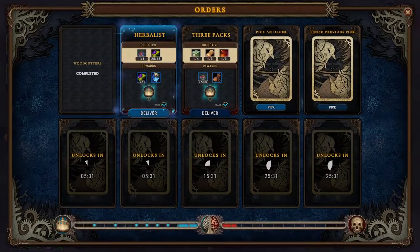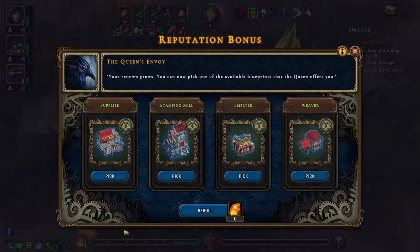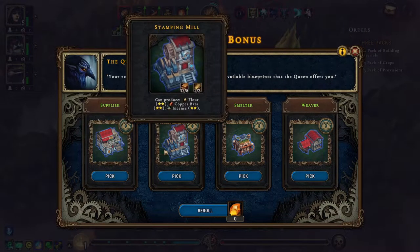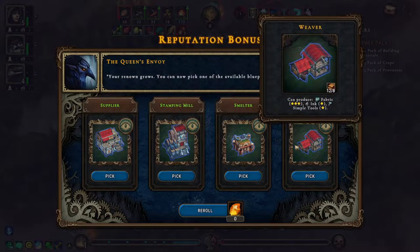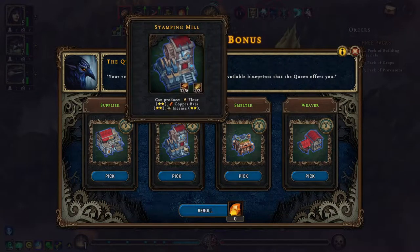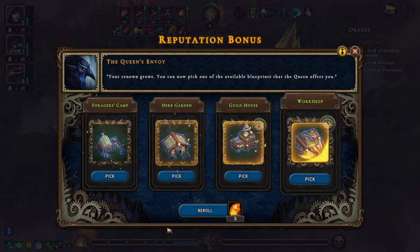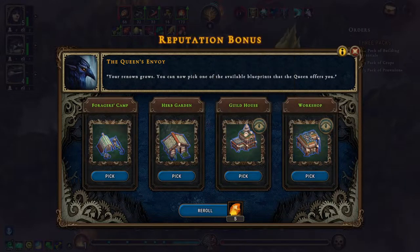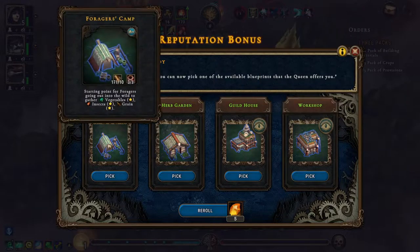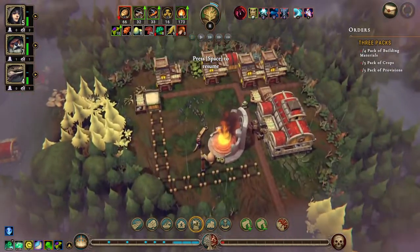Okay, we can deliver this. That gives us a small farm — no. I'm gonna reroll this. Workshop — of these, the workshop is what I want. We're going to build that.